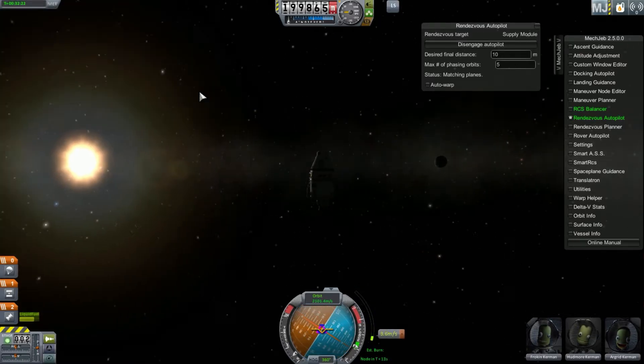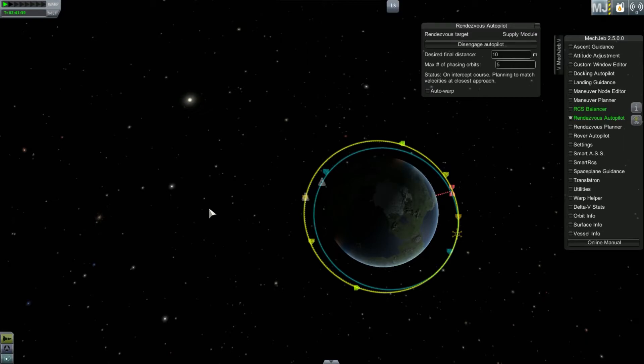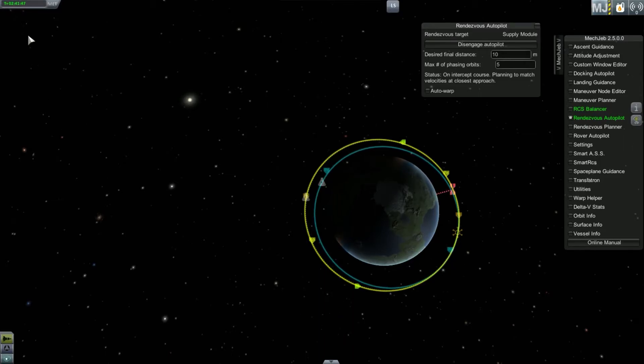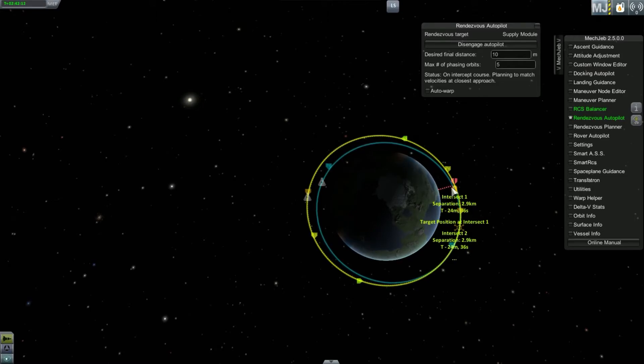So we're doing our burn, catching right up to the space station. If your burn is in 15 or 20 minutes, you can go up and click fast forward, or just click auto warp and that will do it for you. Here you can see our intersect point, and we'll probably still be about three kilometers away, and then we'll just have to do a linear burn.